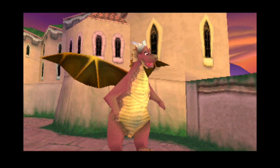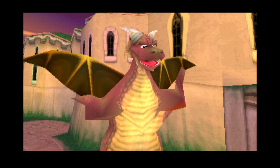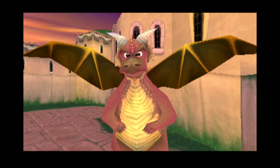Hmm, Spyro, did you see a man dressed in blue running around here? He's a thief, and he's stolen a dragon egg! You've got to track him down and get that egg! Run!